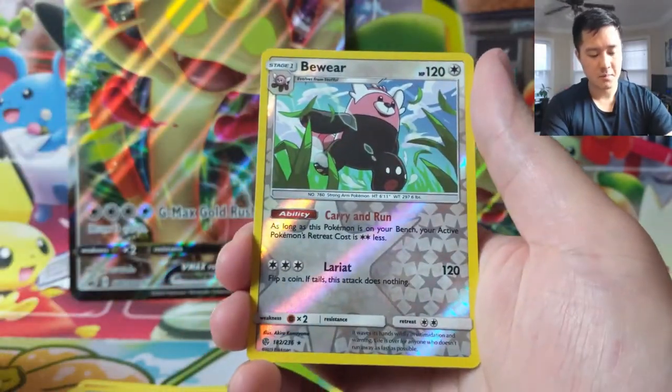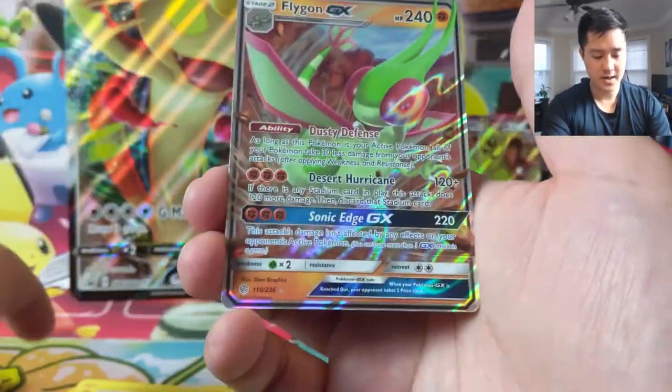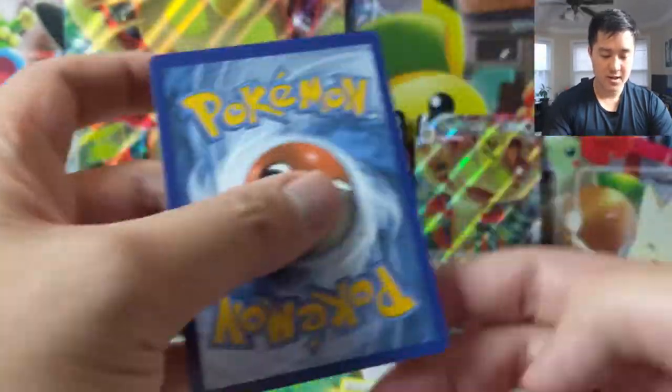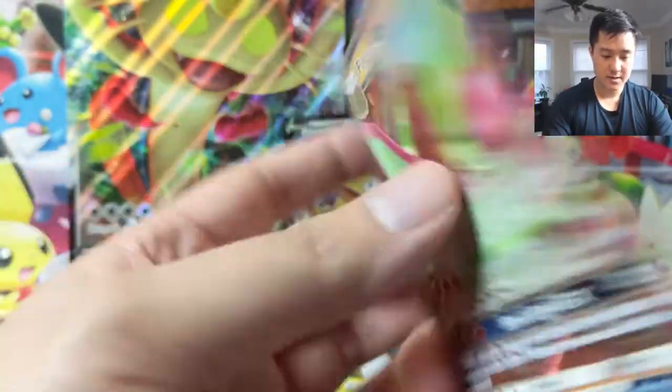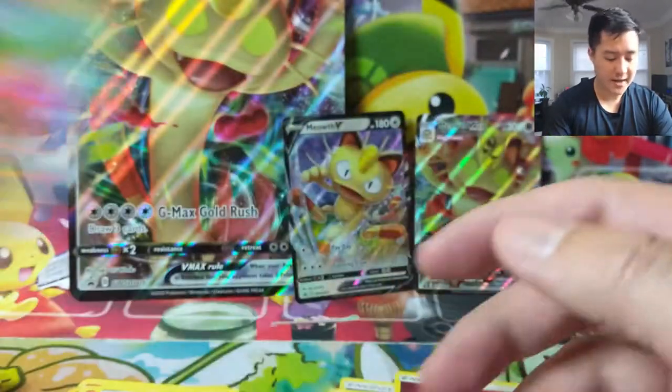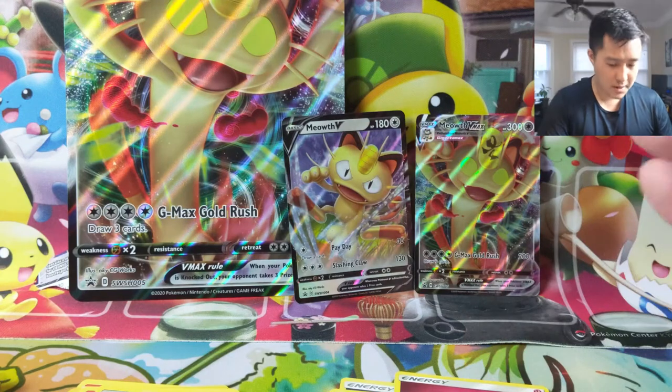From the next pack: Ralts, Passimian, Bewear, and then a Flygon. Okay, so that's the first hit. Looks very off-centered — I feel like the front is way more off-centered than the back. So this first box I would say was not great.